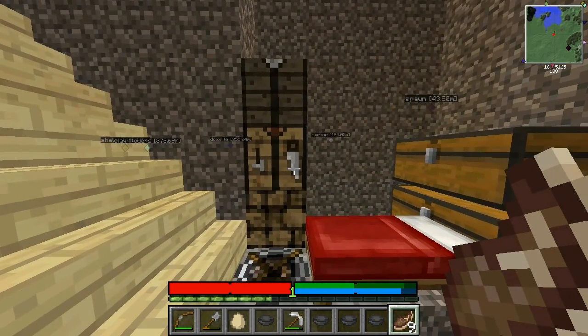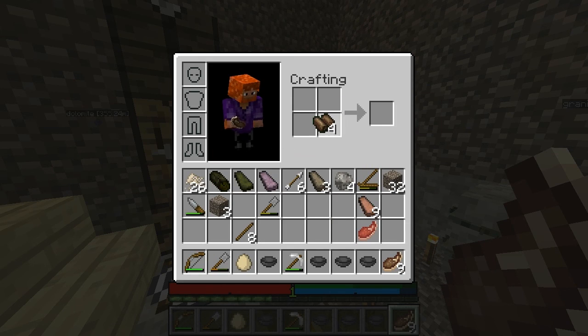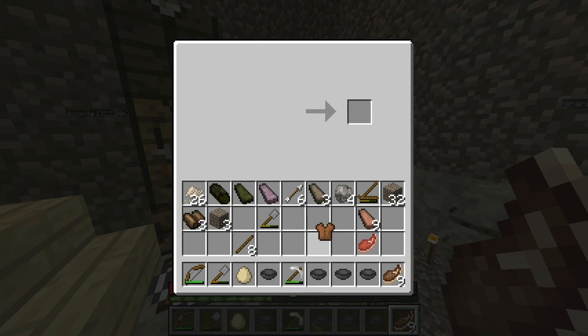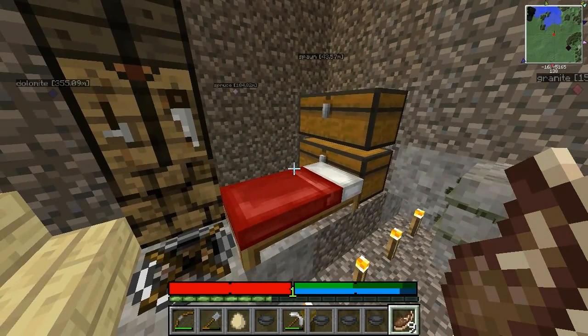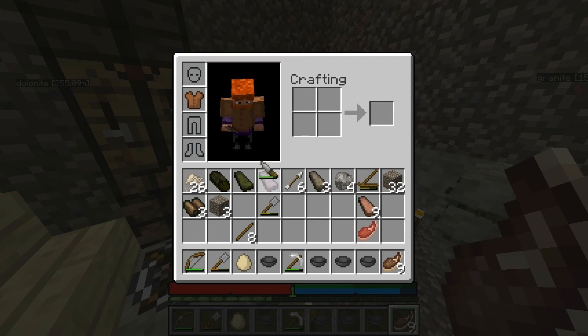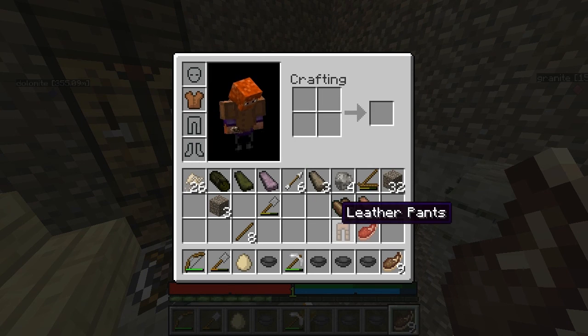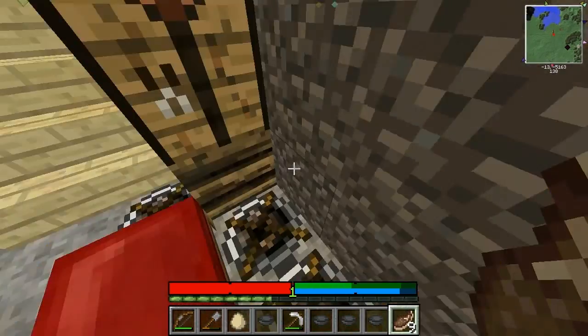Now we get to craft some armor! To craft armor we get a similar interface to when we're crafting our stone tools. First we're going to make a chest plate — we just take this off. Leather tunic — heck yeah, finally some armor in this game! Let me look up the other recipes. That's our tunic — let me get some pants. I keep dropping my knife.